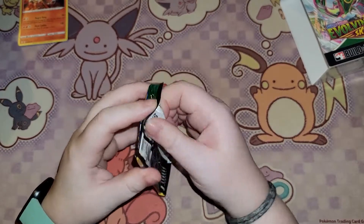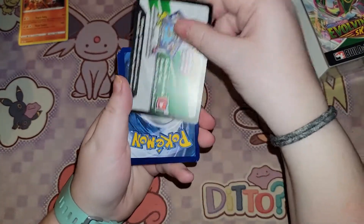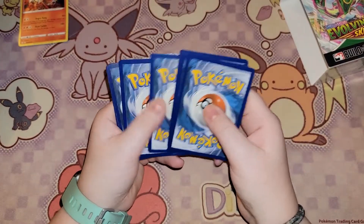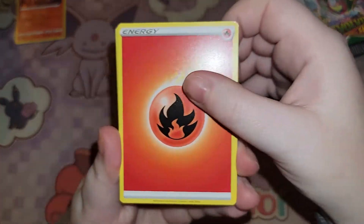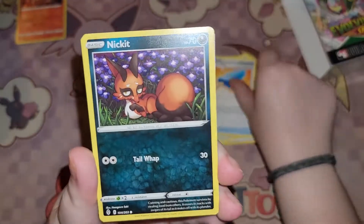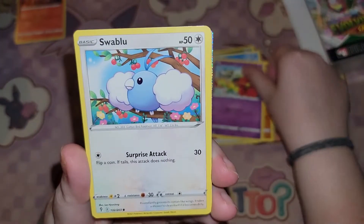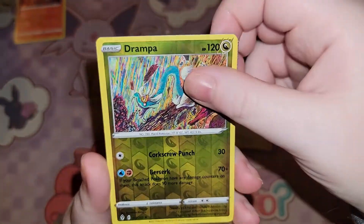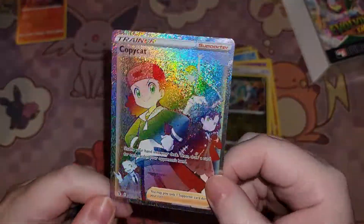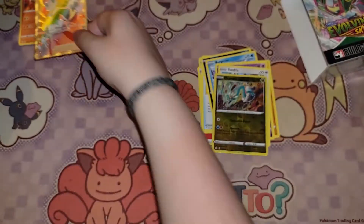The last pack in box one has a Sylveon on it — let's go. Another white card, but again that could mean anything. We have a Fire Energy, Hippowdon, Braviary, Lucky Ice Pop, Anicuno, Bergmite, Roggenrola, Flabébé, Swablu, Reverse Holo Drampa — and a Secret Rare Copycat, with Marnie in the background. Not too shabby. I'll put that up there.